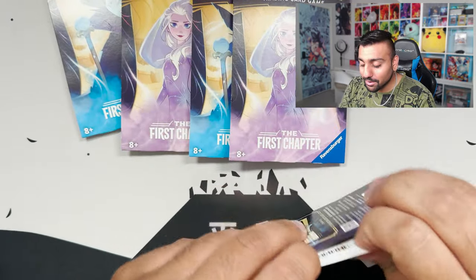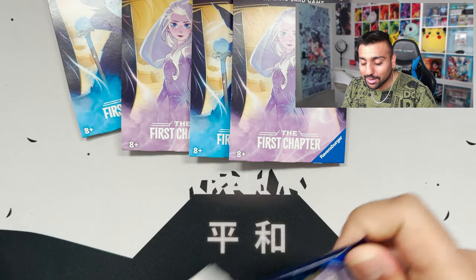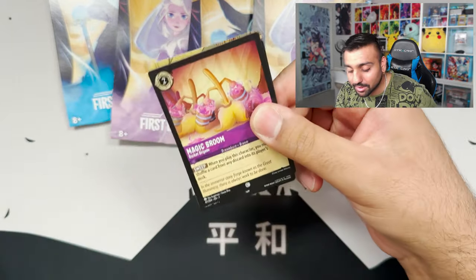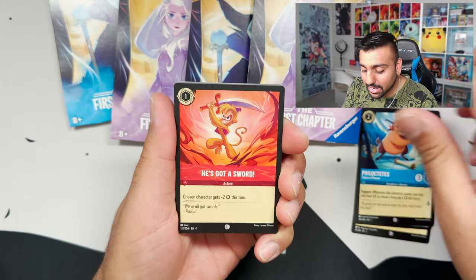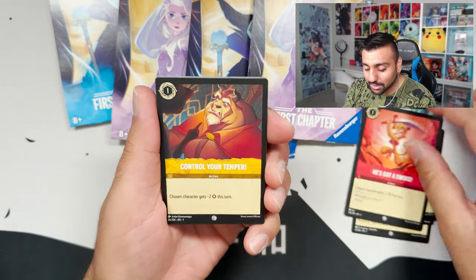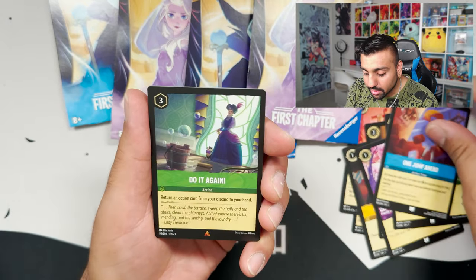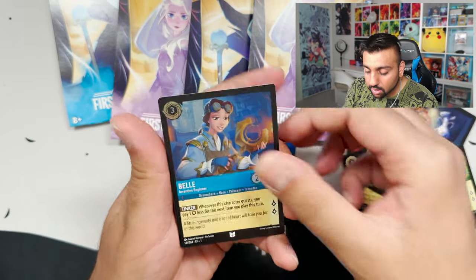Final five packs — what are we going to get? Elsa pack, come on Elsa, give us something good. Magic Broom, Sudden Chill, Full of Satellites — I'm pretty sure I said that really wrong. Sword, Temper, Tinkerbell, Olaf — I think that's the first Olaf we pulled. That is such a nice-looking card. One Jump Ahead, Do It Again, If It's Not Baroque, and an Uncommon Foil Belle.